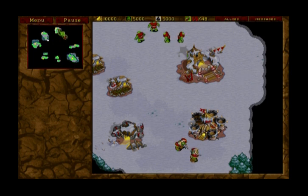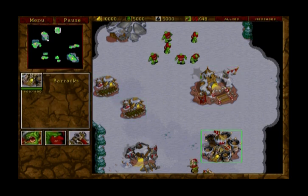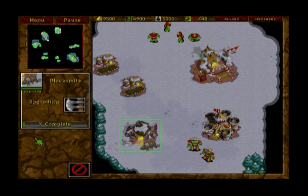This map is called All You Need, and the positions are like a clock, so this here is 12 o'clock. This is my happy little Warcraft village. I have my peons, my great hall, my farms, a barracks, two grunts, a blacksmith, and I'm going to go ahead and start upgrading my weapons in there.